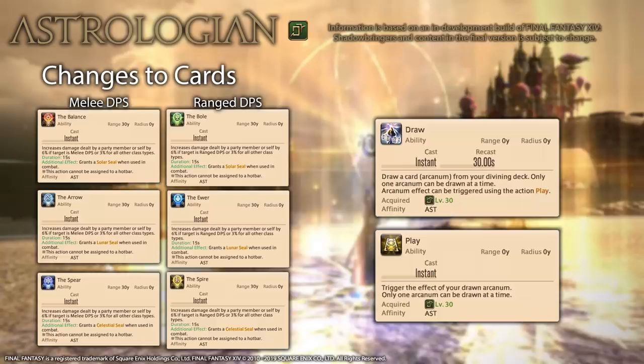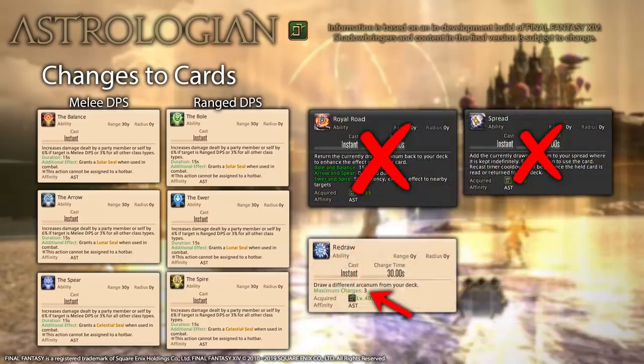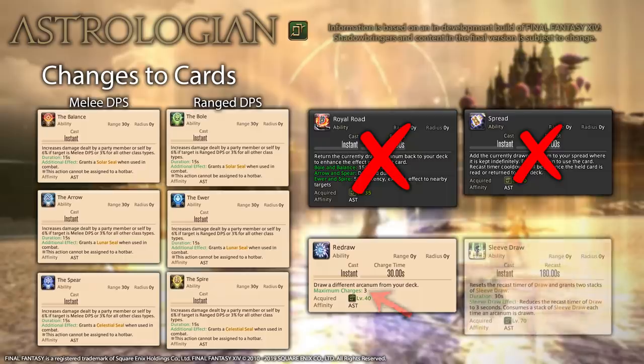Mechanics-wise, Draw has been split into two actions — Draw and Play — with separate recast timers, meaning you don't have to rush to use a card just to get the Draw cooldown rolling again. This is great from an efficiency standpoint, though it does mean you'll need separate hotkeys for them. Royal Road and Spread have been removed. Redraw can now store up to 3 charges, which should alleviate the RNG struggles quite a bit.